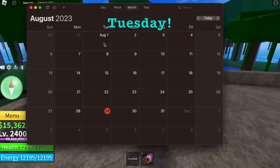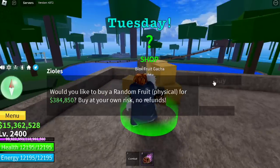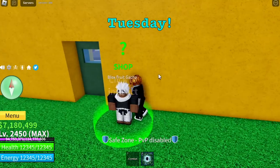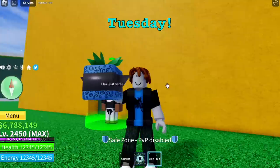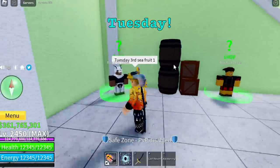Let's make this fast. Tuesday, guys. First fruit: Buena Manu fruit. 29th of August — smoke fruit. Second fruit, what will we get? Spin fruit. Not good. Our Tuesday start — first three fruits not so good.